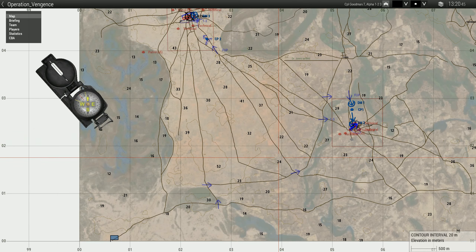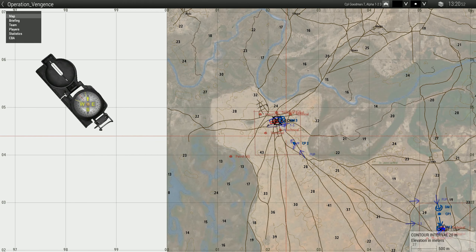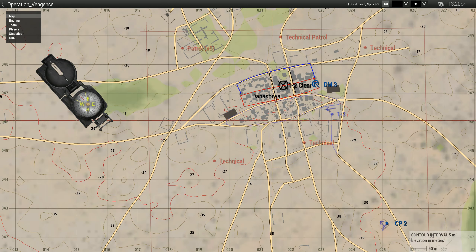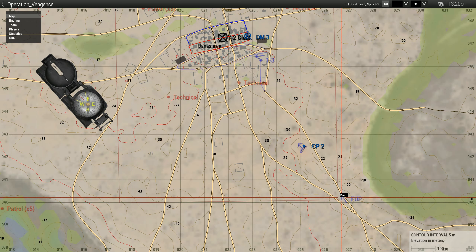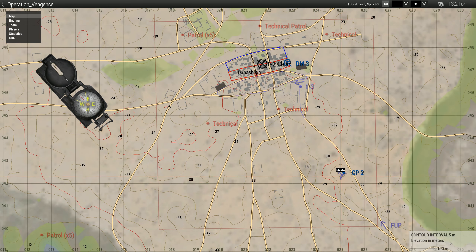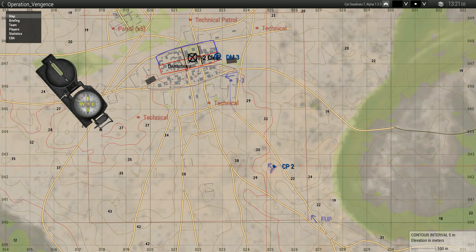Once Objective 1 has been cleared, we'll be moving back towards the FOB if we need a resupply. If we're all good for equipment and ammunition at this point, we'll just continue on to Objective 2, which is the town of Denna or whatever. A form-up point has been marked — we'll be meeting up there, and from there 1-2 will move to CP2.